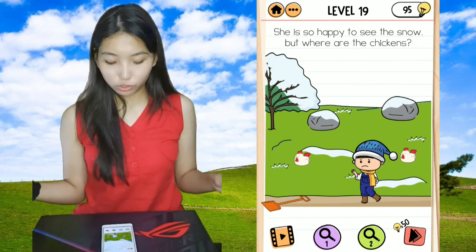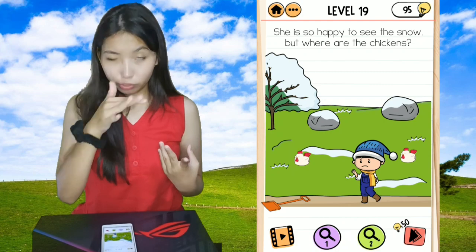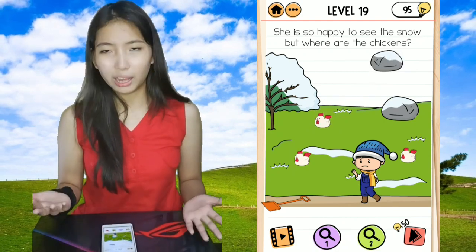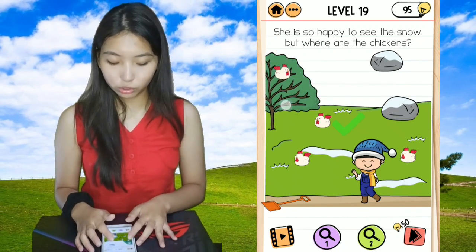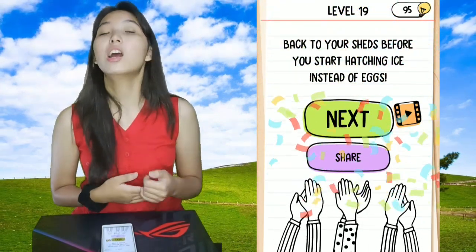Now snow is out, we have two chickens. The thing is, there are four chickens and we're going to search for the other two. One of them is under the rock — behind the rock or under, I'm not sure. And the other one is on the tree, so make sure to tap on the tree, just shake the snow off, and then you'll see the chicken on the tree.